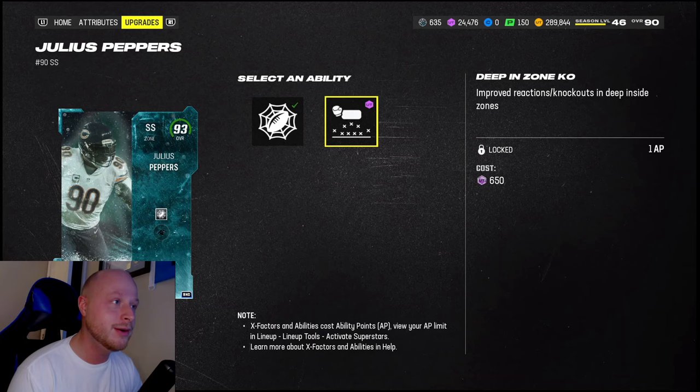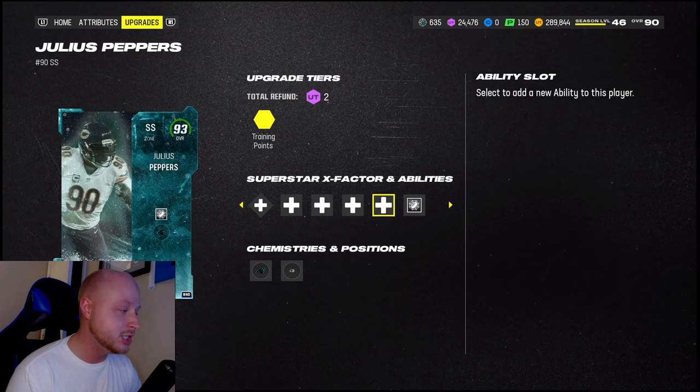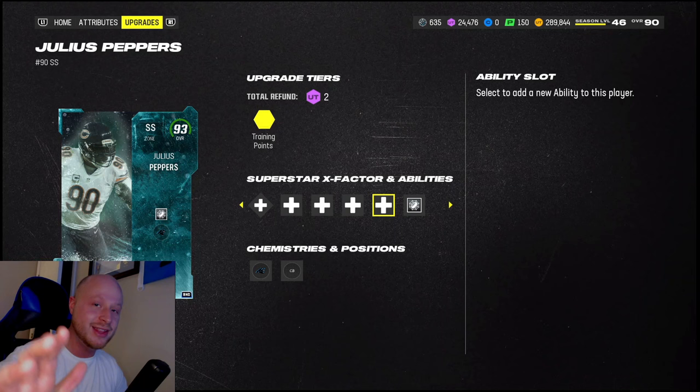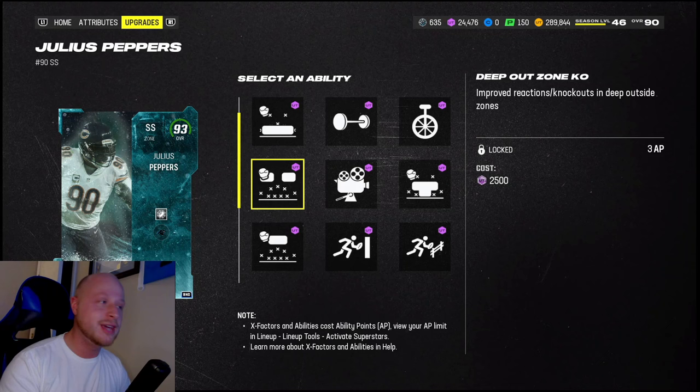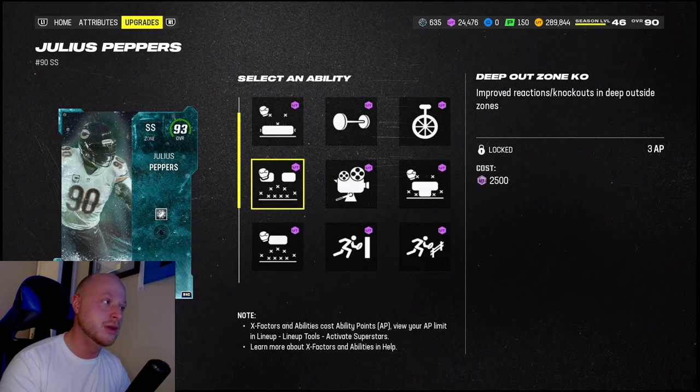You can go Lurk Artist or Deep End Zone KO. I would love it if they would let us have both of these together - that would be really glitchy but you can't break the game too much. He gets these other abilities as well, like Deep Zone Knockout, which I'm thinking about doing just for this gameplay.